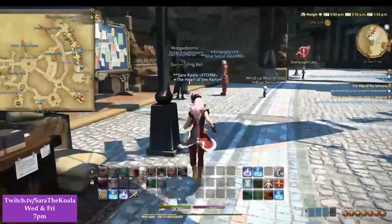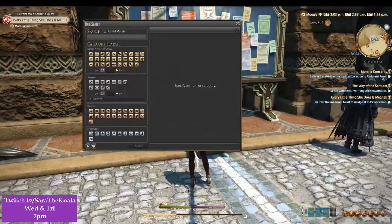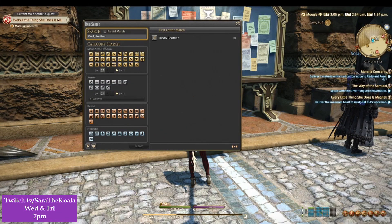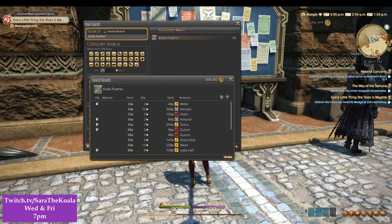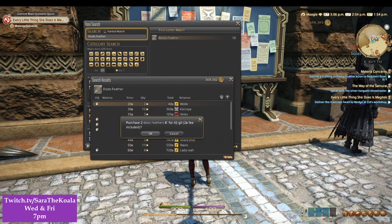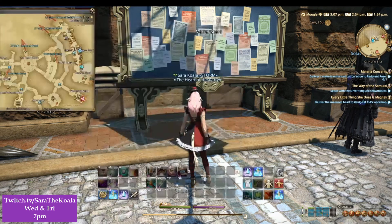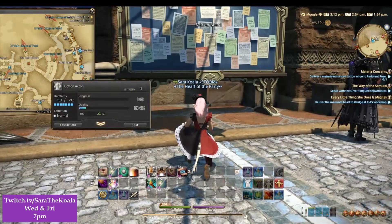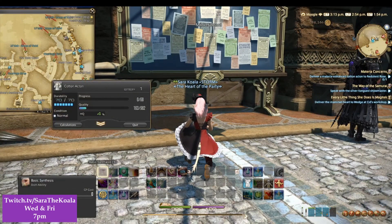I'm heading over to the Sapphire Avenue Exchange to the marketplace to buy a dodo feather off another player. All you do is walk up to a market board and at the top left you can search for partial matches or a whole entire world. Search for dodo feather and you get a list of how many people are selling, the quantity and the price — it's as simple as clicking and paying for it. Now I can go ahead and synthesise the Cotton Acton.